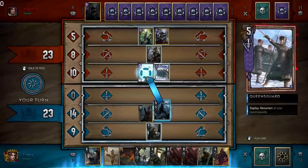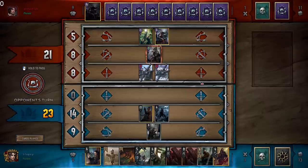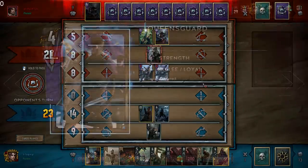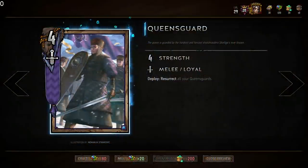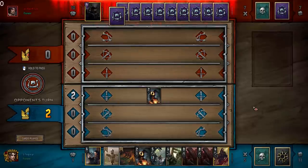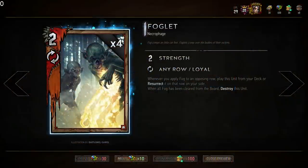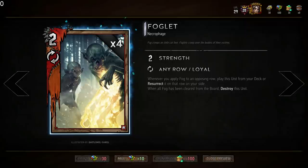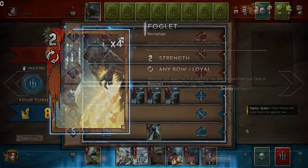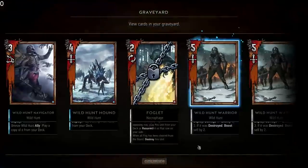Why does a locked Queensguard get revived when a Queensguard gets played, but a locked Foglet is not revived when Fog is played? The answer lies in the card text. Queensguard says 'revive all Queensguards' — the locked Queensguard is still a Queensguard and therefore gets revived. Foglet's text says 'whenever you apply Fog to an opposing row, play this unit from your deck or resurrect it' — because the Foglet's text is what triggers the revive, locking it will prevent the revive.